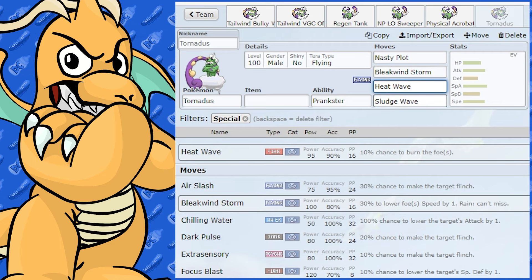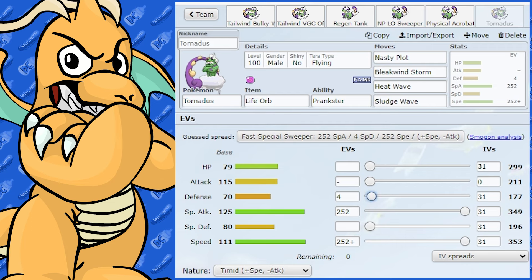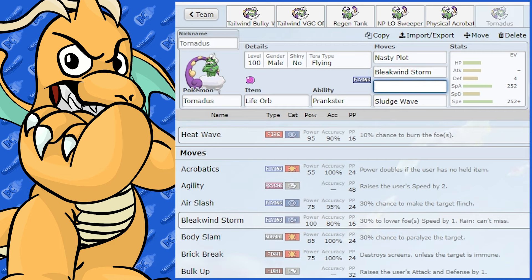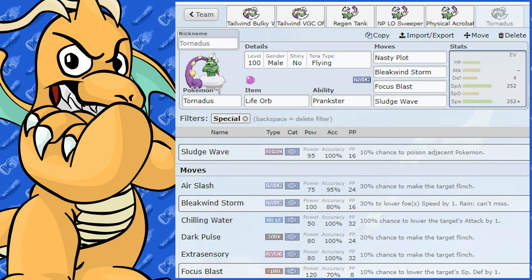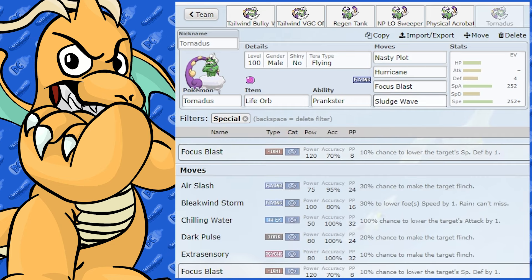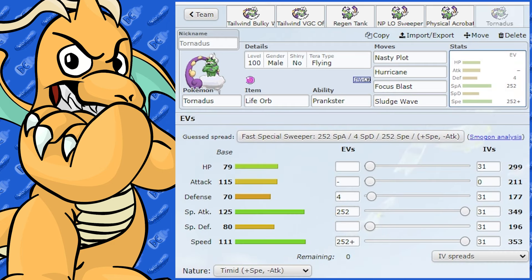After a Nasty Plot it'll be hitting pretty hard, though you might miss with Bleakwing Storm a lot without rain. If you have rain, drop Heat Wave. Since Tornadus isn't heavily walled by Steel in this set, Focus Blast gives some coverage and could work in singles. For singles I'd put Hurricane on there, running it in the rain. Sludge Bomb is weaker anyway so I'd keep that. You could go Tera Flying, Tera Fighting, or even Tera Poison — there are options.